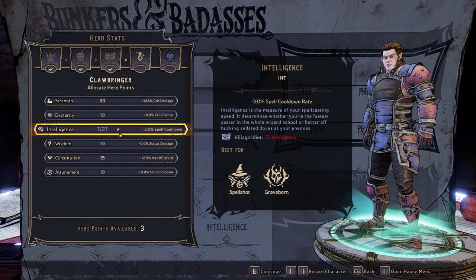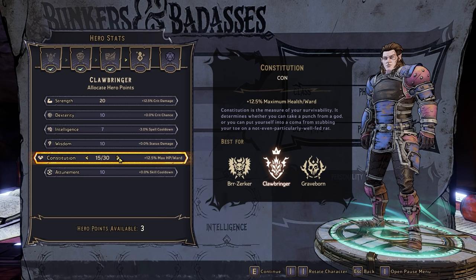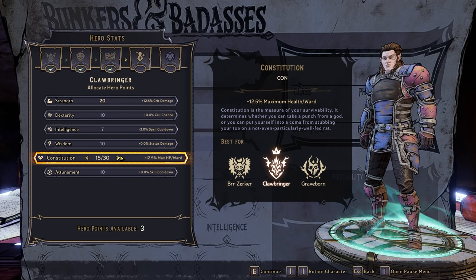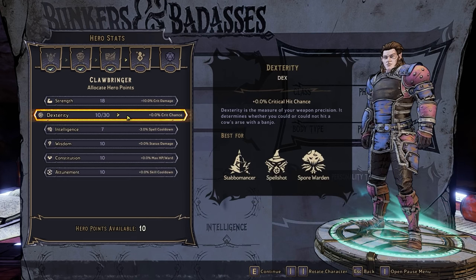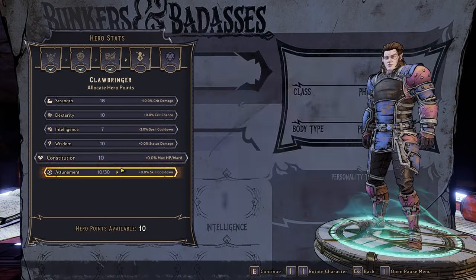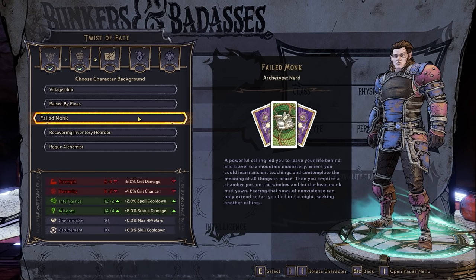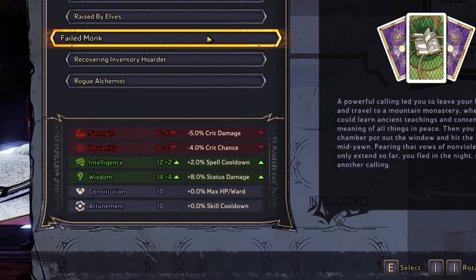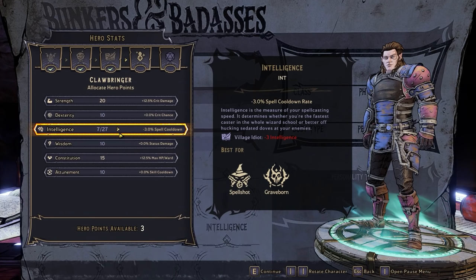Intelligence increases your spell cooldown, Wisdom increases your status damage, Constitution increases your max HP and ward HP (which are your shields in Wonderlands), and Attunement increases your skill cooldown. The choice is really up to you and what kind of build you're going for, but you can never go wrong with increasing crit damage or crit chance — that's Strength and Dexterity. Also make sure you've removed the negative effect from your chosen background; for the Village Idiot example it lowers Intelligence, so you want to get that back to 10 so you're not in the negatives.